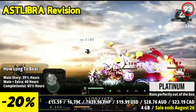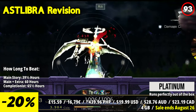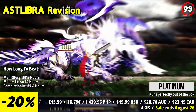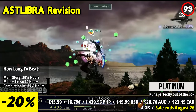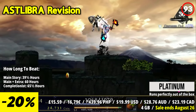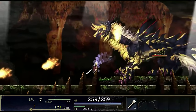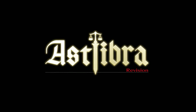ASTLIBRA Revision invites players to embark on an epic journey through unfamiliar worlds alongside the protagonist and his trusty companion, Charon the Talking Bird. Across multiple chapters, dive into a dangerous yet breathtakingly beautiful world as you confront the forces of time and fate. Experience a nostalgic throwback to the golden age of JRPGs with thrilling side-scrolling action, and engage in intense battles against hordes of enemies, strategically using possession skills to overcome obstacles and towering bosses.